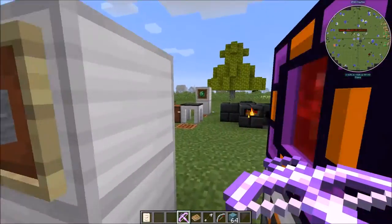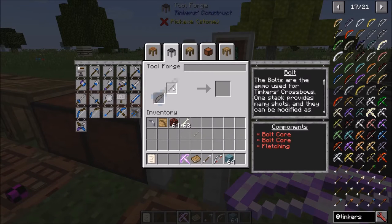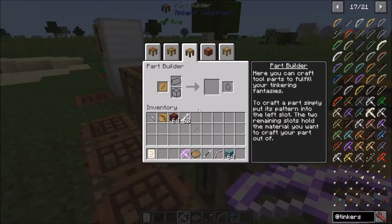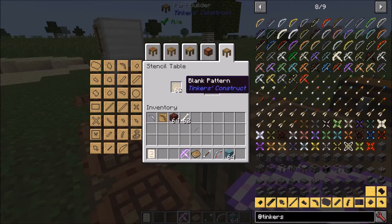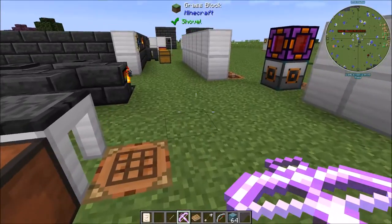Now bolts. Bolts are made a little bit differently — you need a bolt core and you need fletching. The bolt cores are actually made in the smeltery. It's just a tool rod — take a tool rod, let's check and make sure this is right. We need a tinker's table and a tool rod cast.